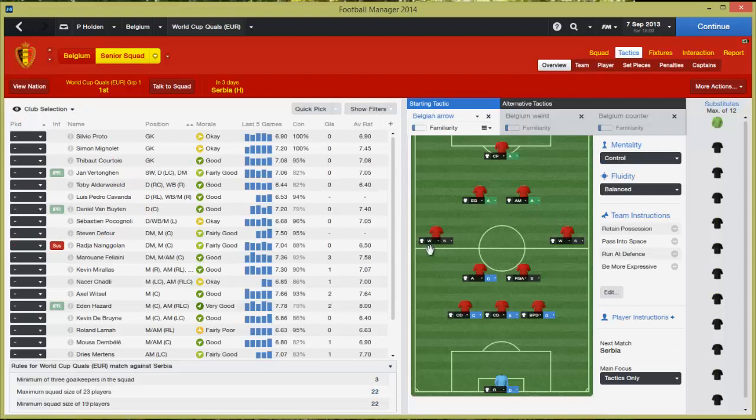It's called the Belgian Arrow. So I've got three centre-backs: a ball-playing defender, a stopper, a cover, and a central defender as well. Then an anchorman, which is Fellaini. And a regista role, which — I'm not really sure who to play there. I've tried about four different players in those two games.